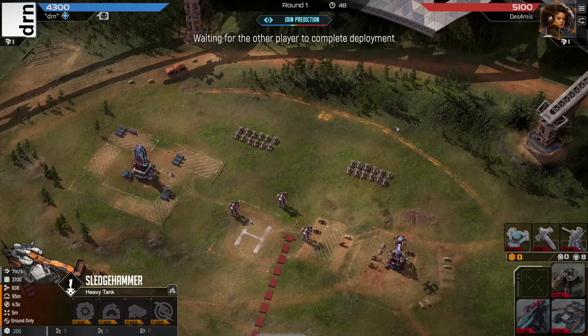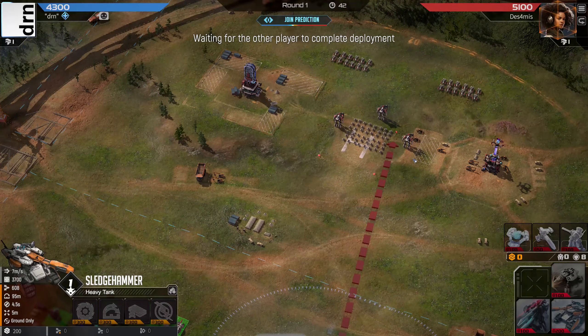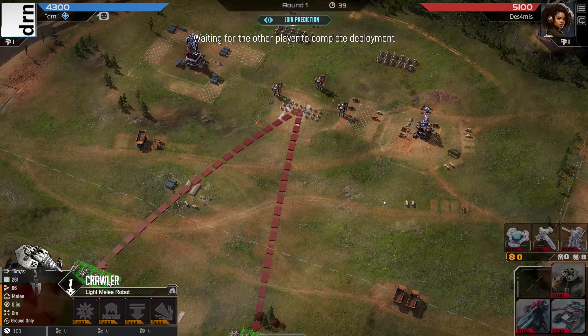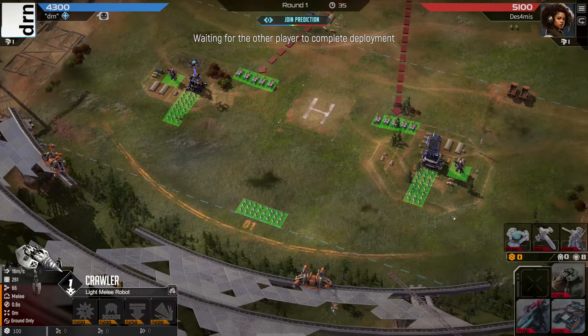Everything's so close together a single bombard or even the free missile in turn 2 would cause mischief. But he still hasn't spent any money, so let's wait and see what he buys. There are the crawlers - makes sense. But it means our snipers are not necessary this round, though it's always good to have anti-air cover.